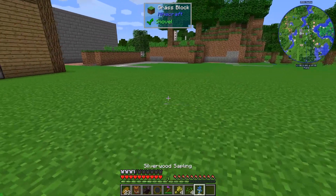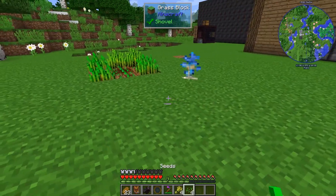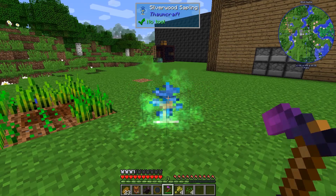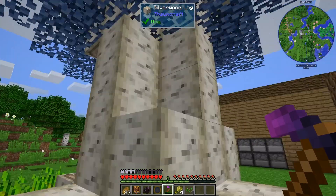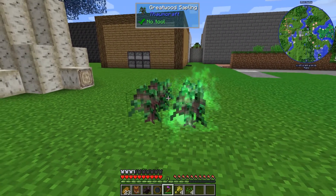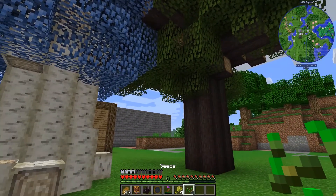Let's also see how it works on Silverwood and Great Wood Saplings. Can I get a Silverwood Tree here? There we go. And the Great Wood Tree should be far enough away. There we go. So, that covers the Hoa of Growth.